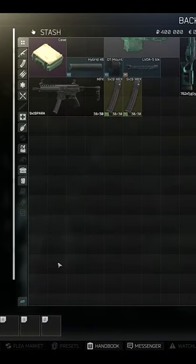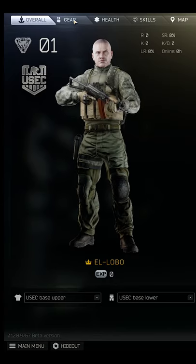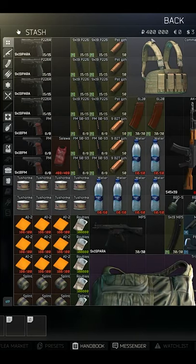As you can see here, we're just starting with the standard account. Here's our stash. We got the basic 400,000 rubles over here. This is our level one character. If we go back over to our stash, we see our money.